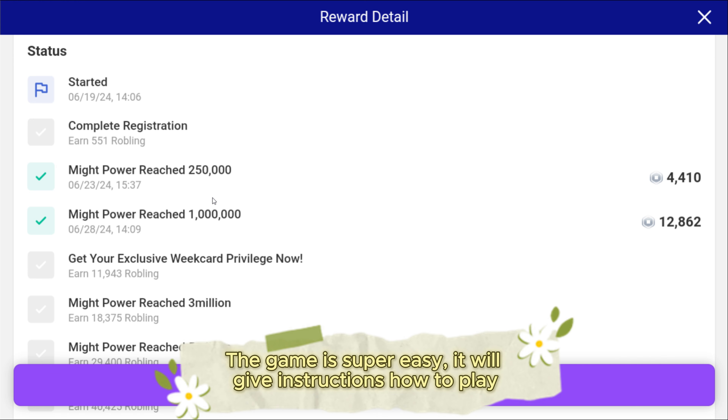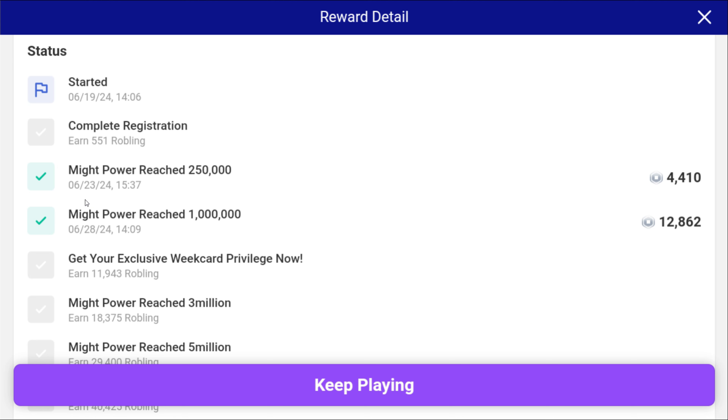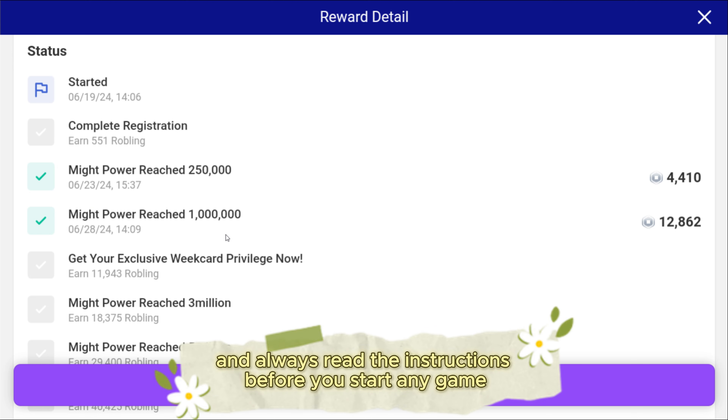The game is super easy — it will give instructions on how to play. Do the same thing for the Ants Kingdom, Township, puzzles, and other games. Always read the instructions before you start any game.